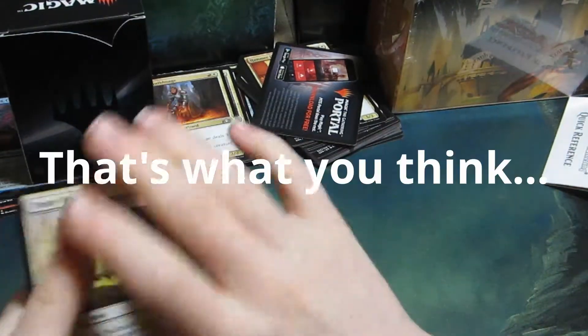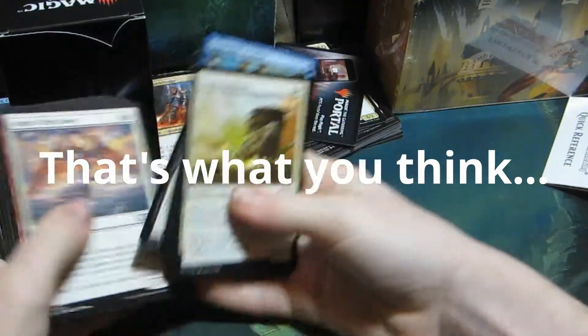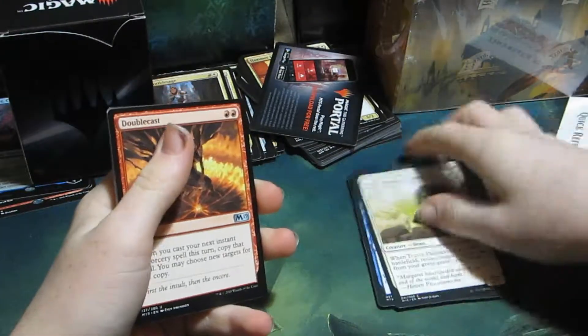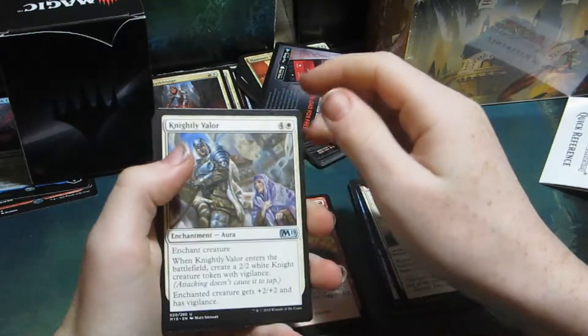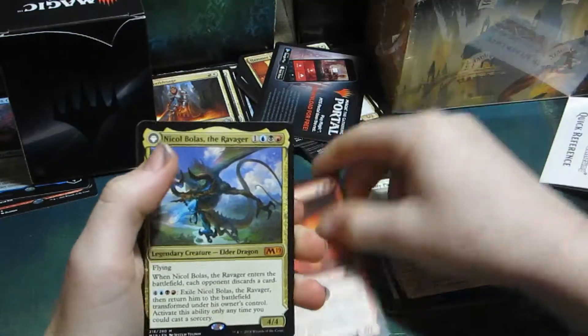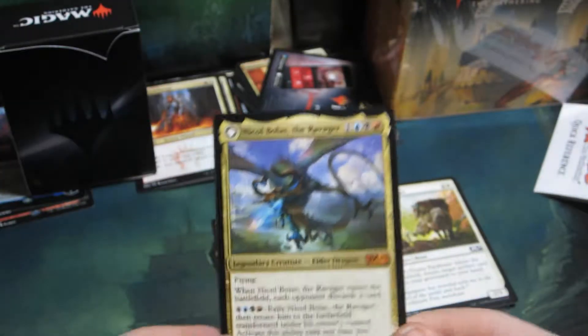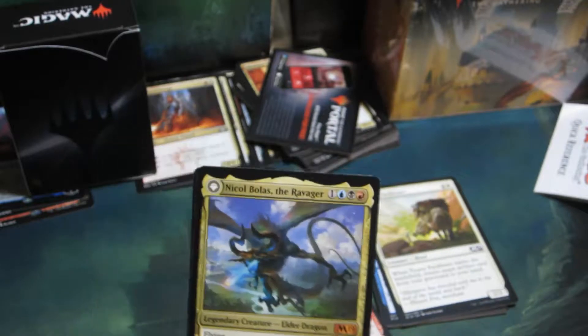M19 - there's really not enough value in it, but we'll hope for the best. Uncommons: we have Double Cast - that's a nice card, I don't know how much it's worth, probably nothing, but good card - Knightly Valor, Volcanic Dragon. The rare is... Oh my gosh! There you guys have it - we just pulled Nicol Bolas from a Planeswalker deck!